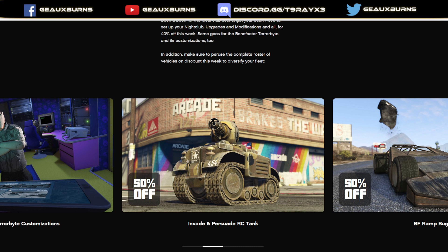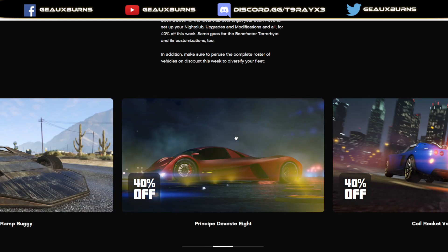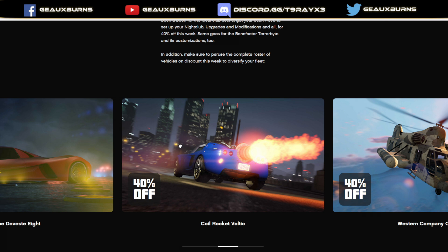50% off the RC Tank — if you missed getting it for free a while ago, you can purchase it now at half price. The Ramp Buggy is also 50% off. Be warned: the Terrorbyte, RC Tank, and Ramp Buggy are all unsellable once purchased. The Ramp Buggy is fun and it's 50% off, but you also need a vehicle warehouse to house it, and once you buy it, you cannot get any money back.